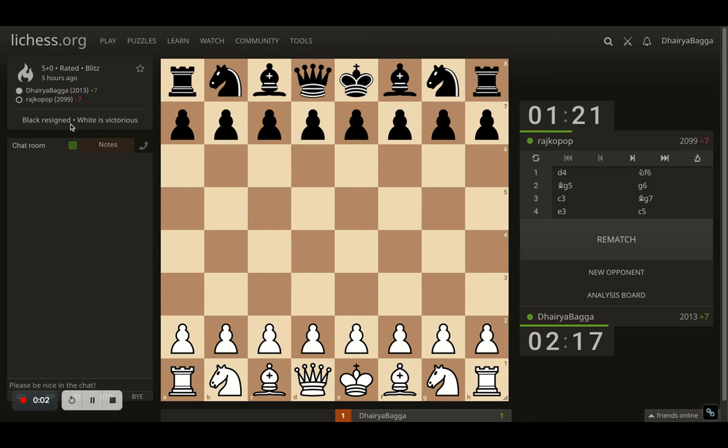This game was against a 2100 lichess player. It was a 5-minute blitz with zero increment on the clock and I was playing as white. It was a very complicated middle game but I found my way. I had very nice piece activity and that is what this video is all about.